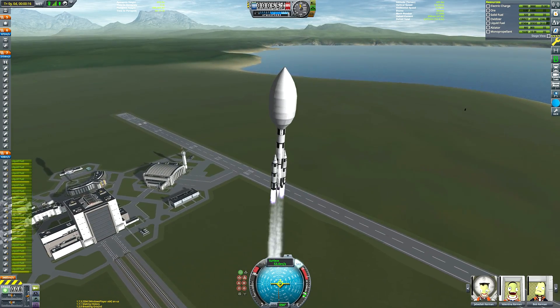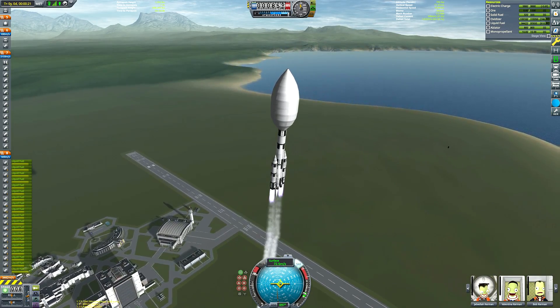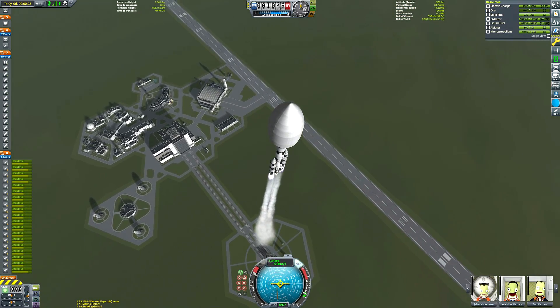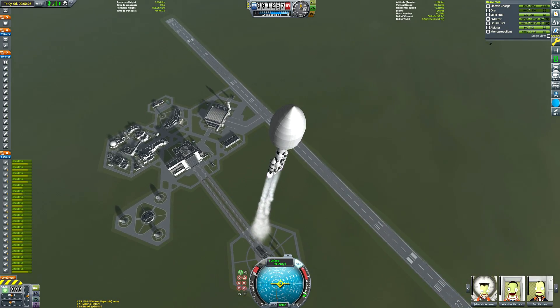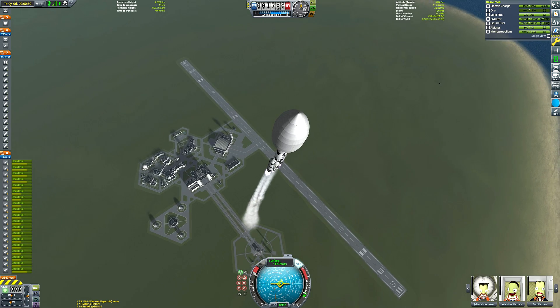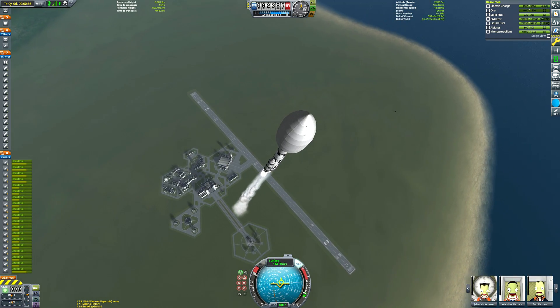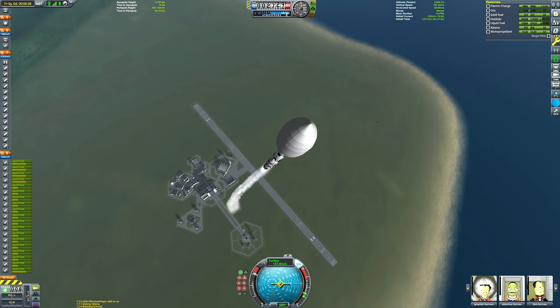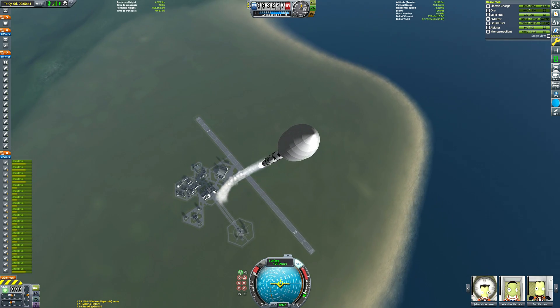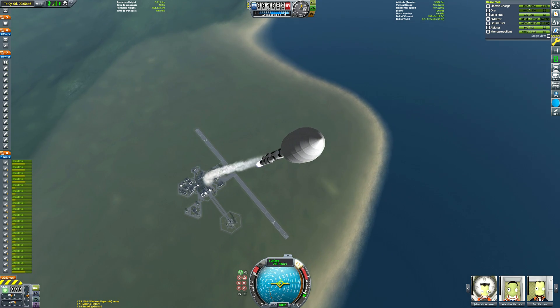One thing that you may not have quite noticed in the Vehicle Assembly Building but is worth mentioning is that the side boosters are connected to the main stage via a fuel line, so they're the only tanks that are draining fuel at the moment. The main core is not losing any fuel, so when we detach the side boosters we will still have a fully fuelled rocket, which is the most efficient way of flying a rocket like this.